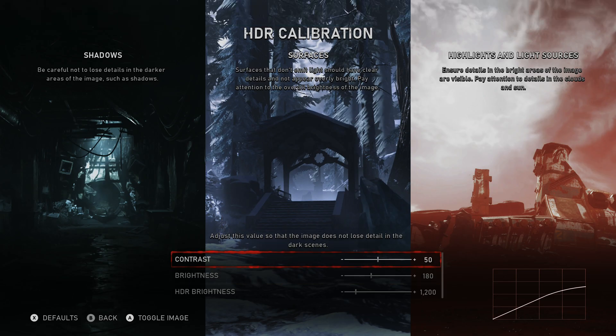The HDR calibration is where you can tweak your screen settings to best fit your screen's specifications. Generally you'll be at 1000 nits — this depends on how much peak brightness your screen has. I've got a 1000-nit screen, but it can go a little further, so I find myself between 1200 and 1400 nits depending on the game. I'll have brightness between 160 and 200, and contrast I'll leave at 50 — but of course adjust it to your own settings and liking.